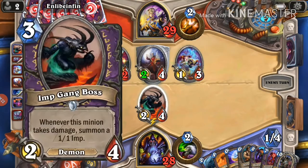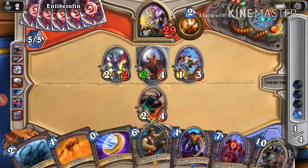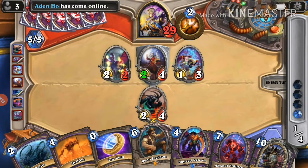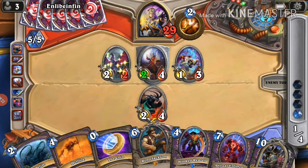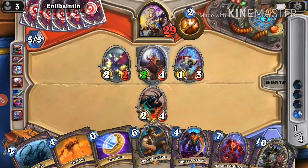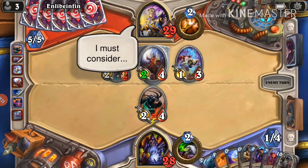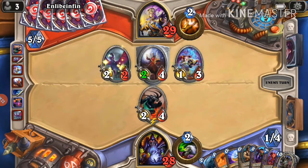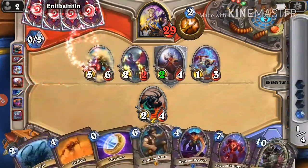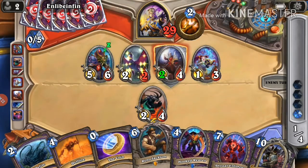The problem with Imp Gang Boss is that it summons a lot of demons, so Blood Reaver ends up bringing back all those trash 1/1 demons you really don't want. You want to bring back the big minions like the Dread Infernal. I don't actually run the 9 mana 3/9 because I don't have any dust left — yeah, that's the actual reason.